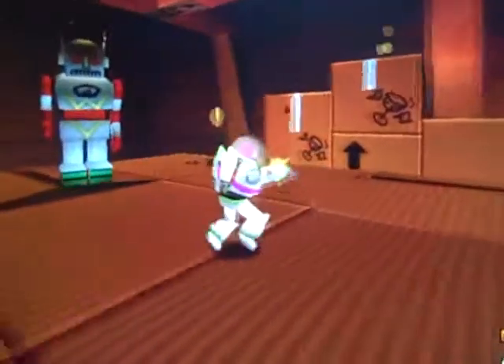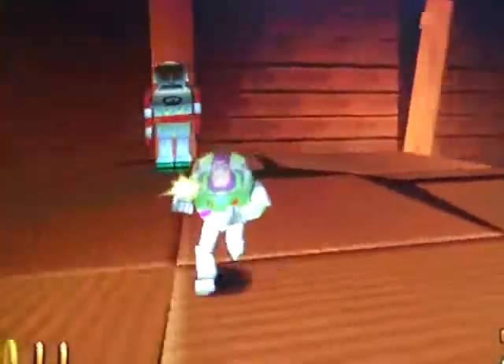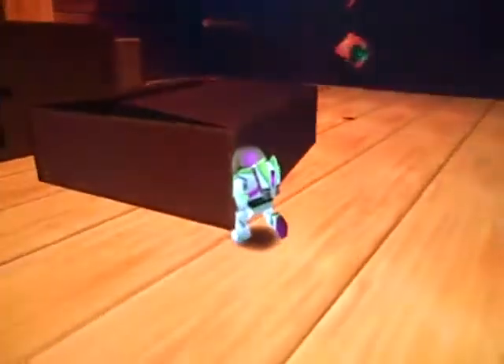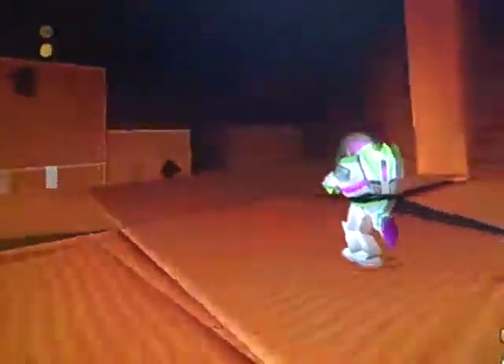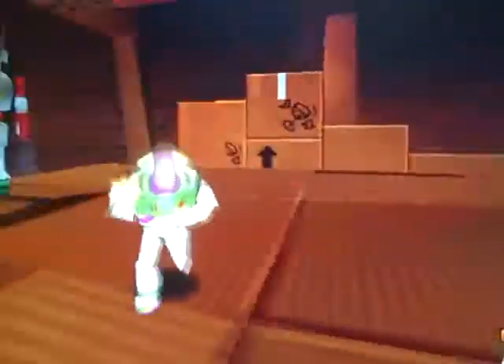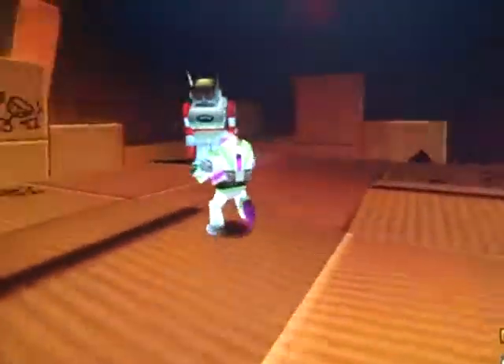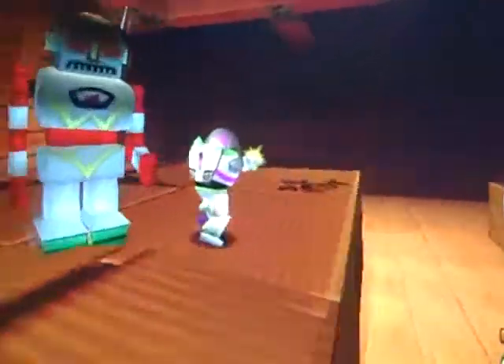So you go up in the attic and get a Pizza Planet token for defeating this tin robot. I've gotten every Pizza Planet token in this level because it's the most easiest level in the game — of course, because it's the first level. And I know Buzz Lightyear looks kind of creepy.